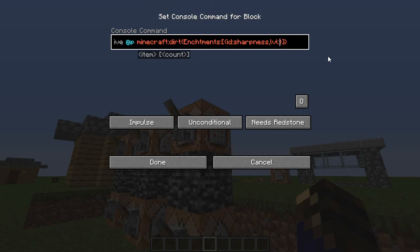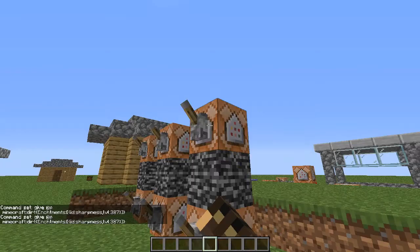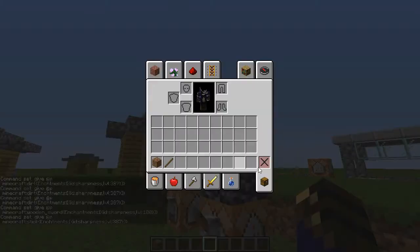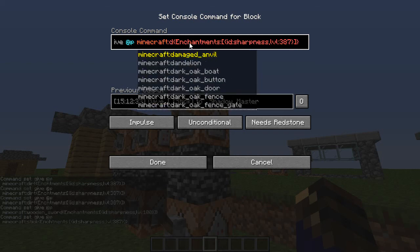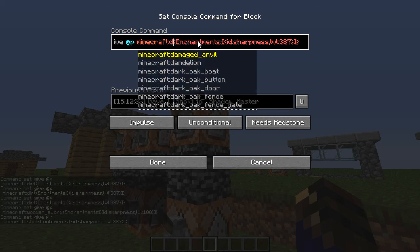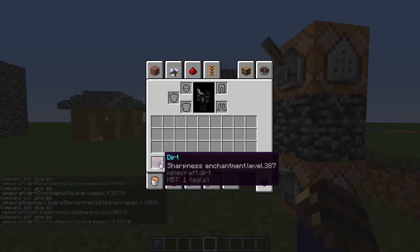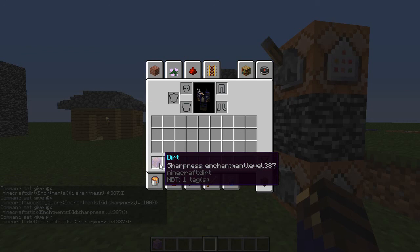Let's just do 387 for no reason. I flip the lever — oh, I spelled enchantments wrong. Make sure not to spell anything wrong. Now it works: dirt with sharpness enchantment level 387.